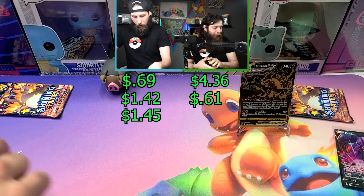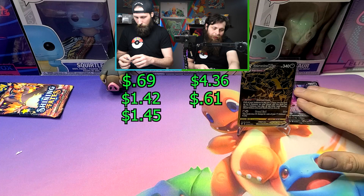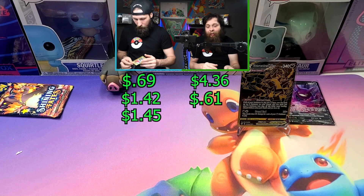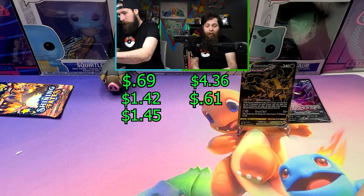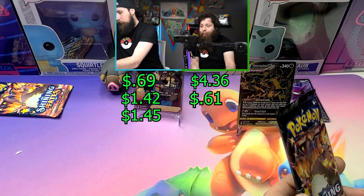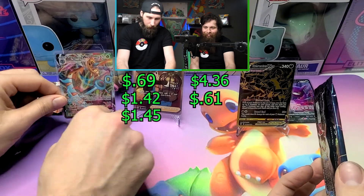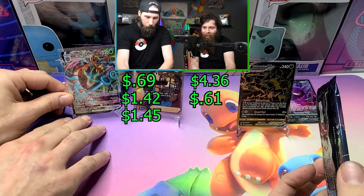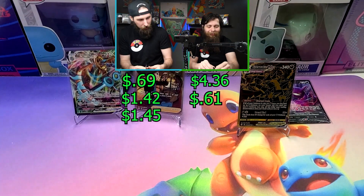These packs are kind of nice — pretty generous. Pretty solid for a promo box. Crobat — sorry bud, I can't give you a stand yet, not worth it. I'll give you a tiebreaker. Okay, hold on — we got Bird Keeper. This guy's only getting a stand because the art is just unbelievably pretty. Last pack — cheers, bud! Is that a Charizard also?